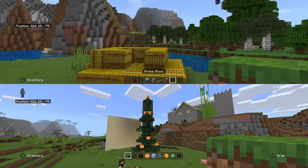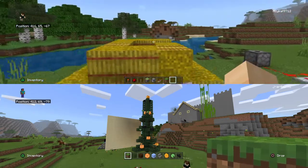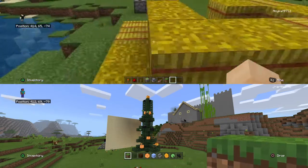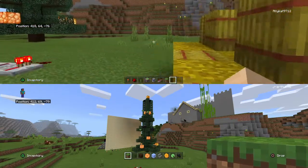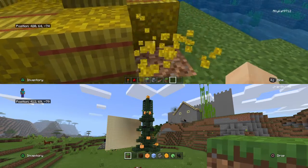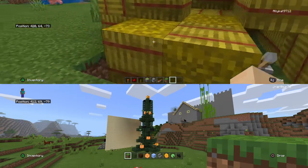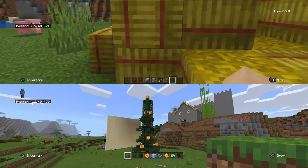The next thing is this. This looks all normal — it looks like this would be a normal hay bale spawn. But is it? No. Look. It opens up to a secret base area.